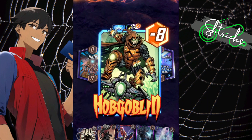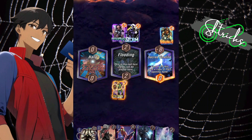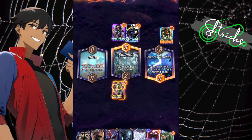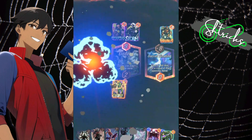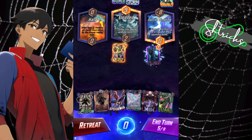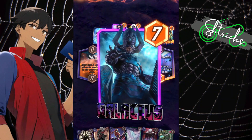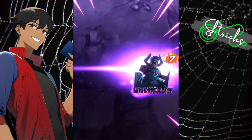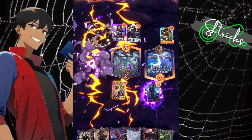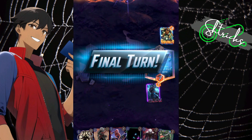Now that I have Electro I can ramp up. Here's the main strategy for using Galactus: you use Hobgoblin or Green Goblin to create a negative space for your opponent, so that when you play Galactus you're already in a winning situation. I have to win the location, so Galactus just wins because Hobgoblin's on the other side — it creates a 15-point gap.